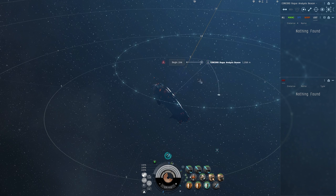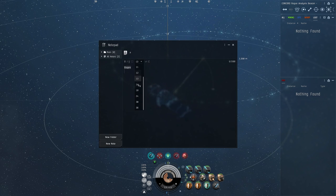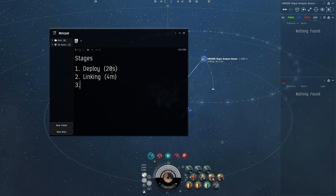I'll be running EM torps for this. Once the beacon is up, you hit Begin Link on the capital ship. The linking process takes four minutes, so while that's running let me go over the stages: first is deployment, about 20 seconds; second is linking, which is four minutes.